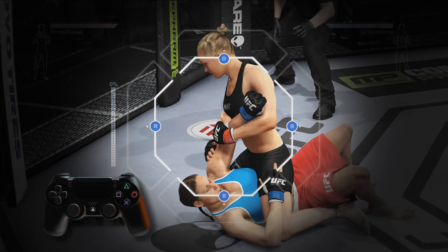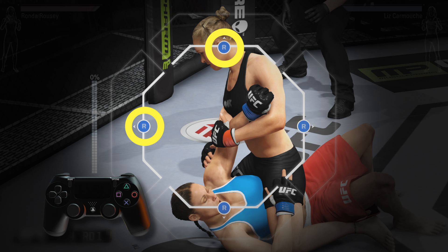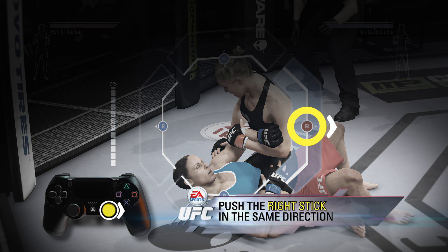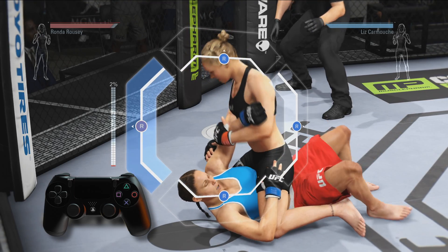When the submission begins, you'll see four gates appear on the screen. Your opponent will try to escape by moving their right stick in any direction until the icon reaches the end of one of these gates. When you see this happening, counter by pushing your own right stick in the same direction to match their escape attempt. Keep up and try to match them each time they change directions.